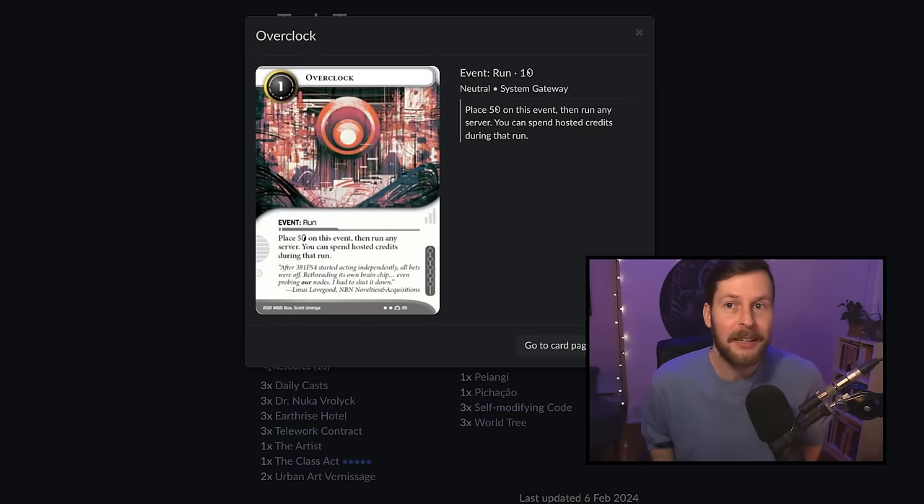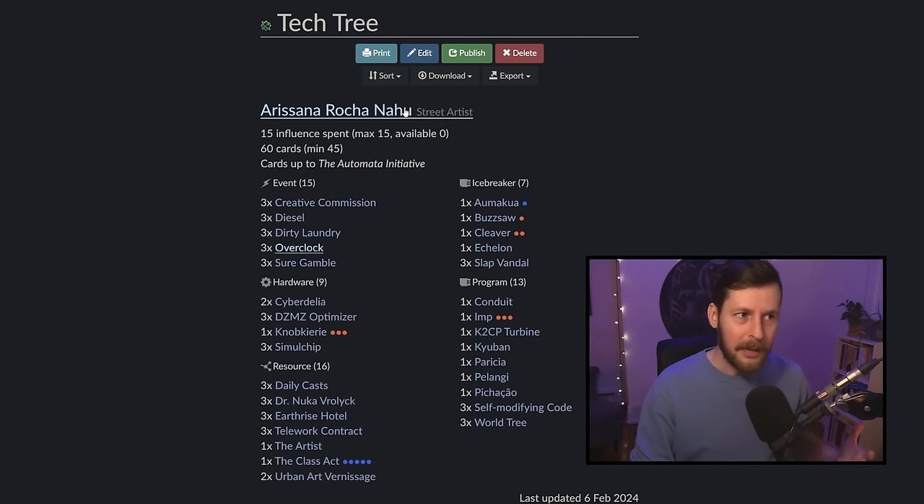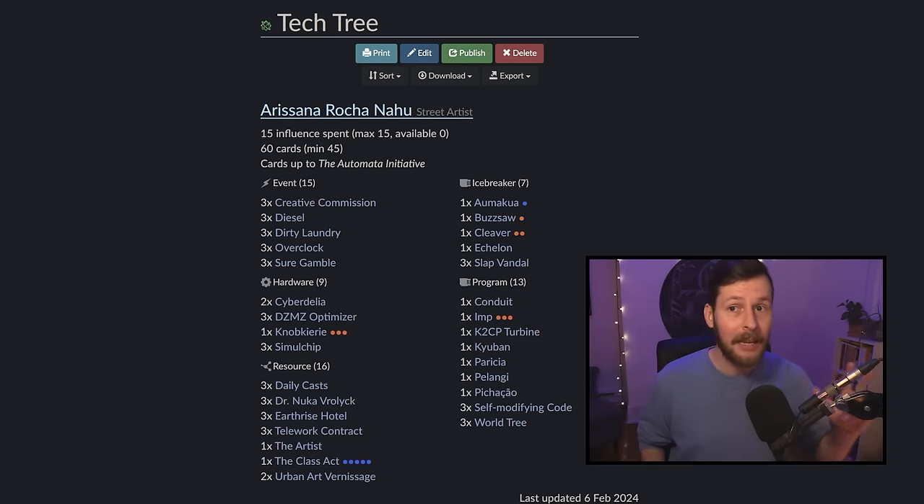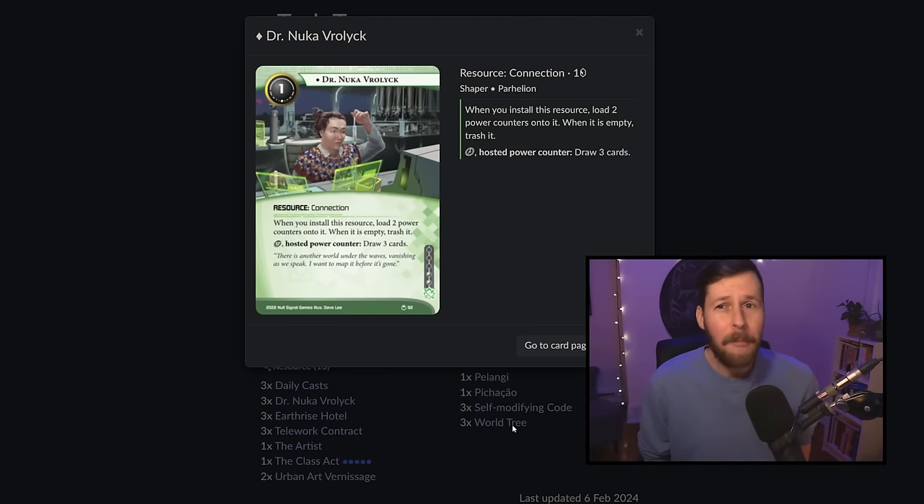Another really good target with this deck is Overclock. If we make an Overclock run, we can use Arasana to clicklessly install the self-modifying code mid-run, then spend those credits to make it into the World Tree. We can get the World Tree down relatively quickly and cheaply with six targets — three SMCs and three World Trees. The chance of opening with either an SMC or a World Tree is about 43%. By the time we've drawn two cards after our opening hand, we have above a 50% chance of finding one. Find the World Tree once you have your resources to get rid of. Find it, get it down.